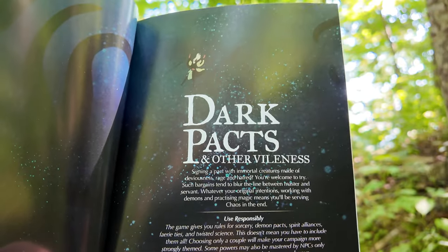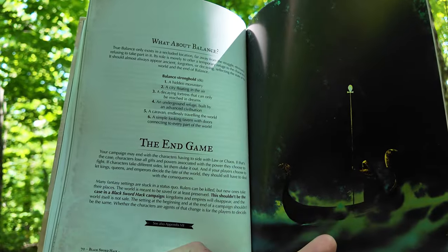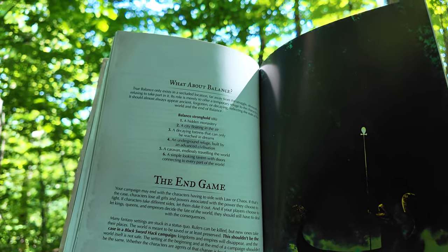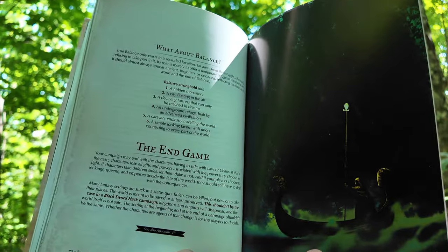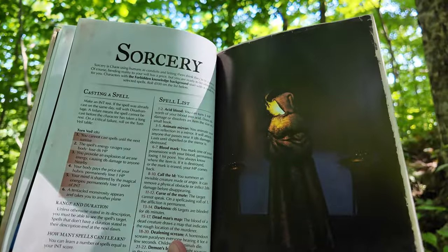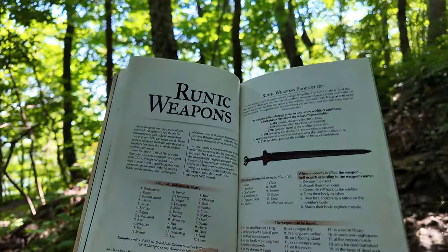There's also a section on dark pacts and other vileness, and an endgame section that talks about balance between law and chaos and forces outside the character's control. There are tons of other things you could steal from Black Sword Hack, but I say why not just try it out for yourself? Maybe do a couple of one-shots that you string together, or a short campaign arc — it's well worth your time investment. It's not a huge book, and it's got lots of interesting things going on, including the style, the lore, and the way it really ties dark sword and sorcery together. It's one of those games you really need to experience for yourself.